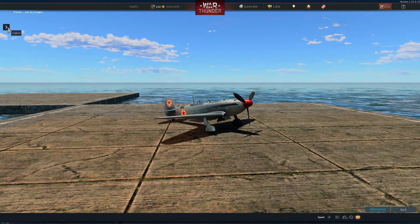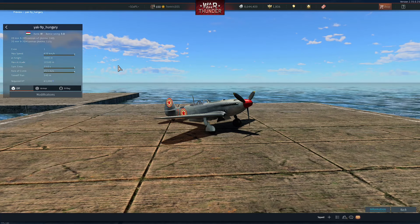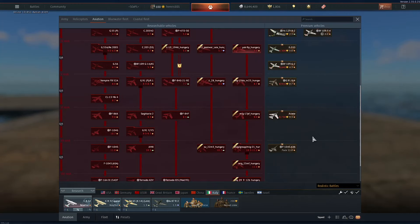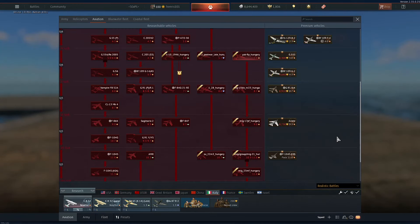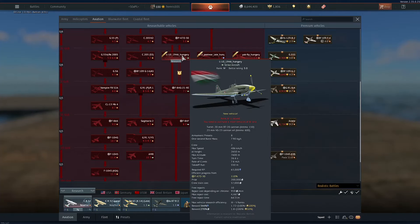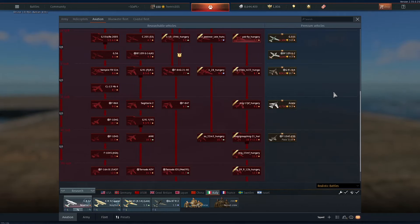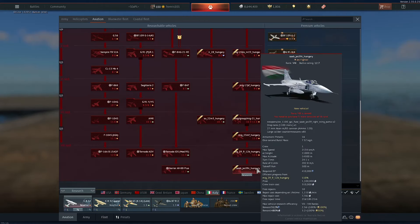First up, Hungary is here. The Hungarian air tree has finally arrived. I don't have Italy ground out, so I can't show you properly, but they've got a Yak-9P, a post-war Tu-2, IL-10, and primarily Russian equipment — but they do get their own modification of the Gripen, so we'll get to that at the end.